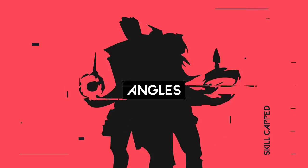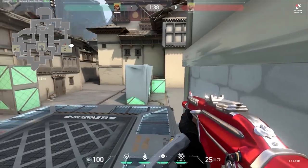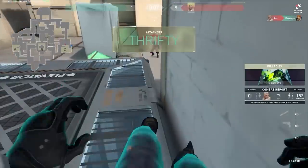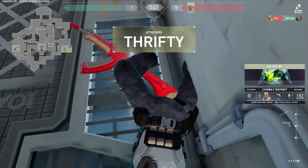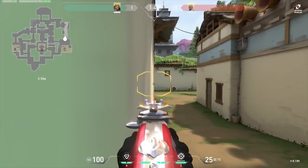Jumping into tip number 7: understanding how angles work. Have you ever been hiding in a corner only to have an enemy quickly peek you and headshot you as if they already knew you were there? Before you accuse them of wall hacking, it might actually be due to the angle you were playing. When two players fight, one hiding behind a wall holding the angle while the other walk-peeks the corner, the player who is furthest away from the wall will actually see the enemy's body first.